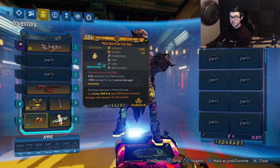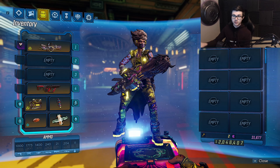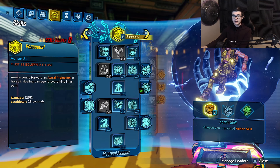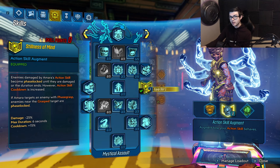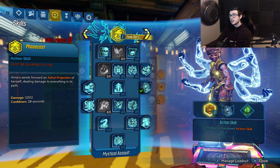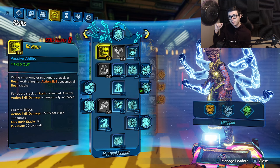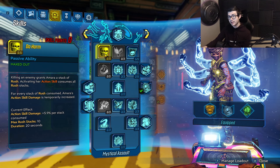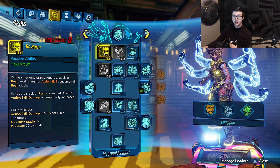The grenade is also giving us ammo back — that is essentially all the gear you need for this build. Getting into the skills, we're going to be using Ties That Bind with Stillness of Mind and the Blight Tiger action skill element. We're putting 5 points into Do Harm, so we're getting more action skill damage based on the rush stacks we have. As a Phaser we're always going to have mass rush stacks, and with Ties That Bind the linked targets are actually going to take more damage from Do Harm.